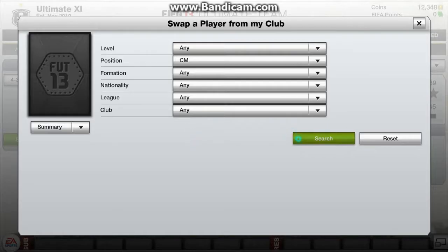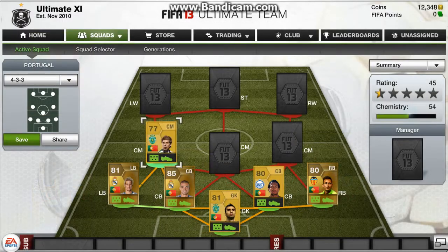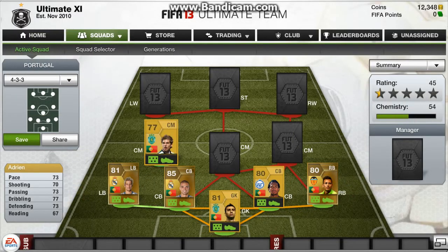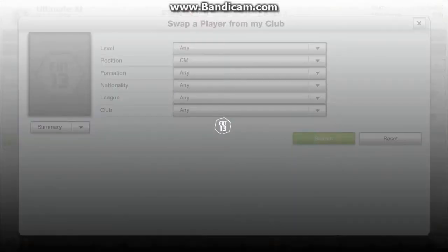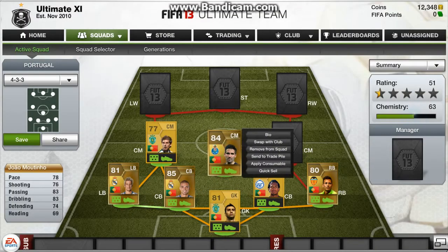At left centre mid, I've got Adrian, and he's got some very solid stats, mainly over 70, which is very good for his role. Then there's Gio Moutinho — he's got 78 pace, 83 passing and 83 dribbling, making him a very good centre mid.